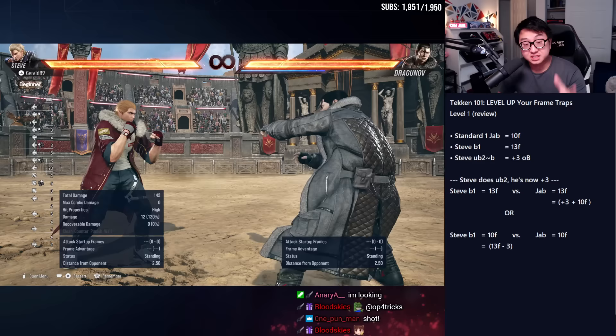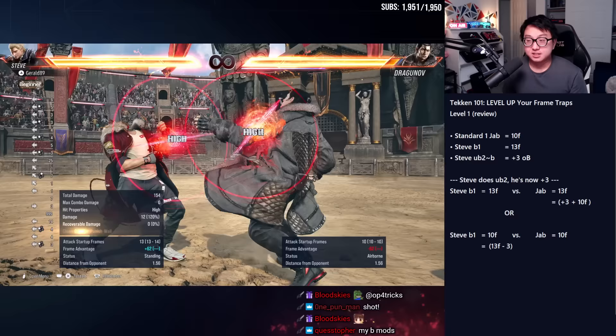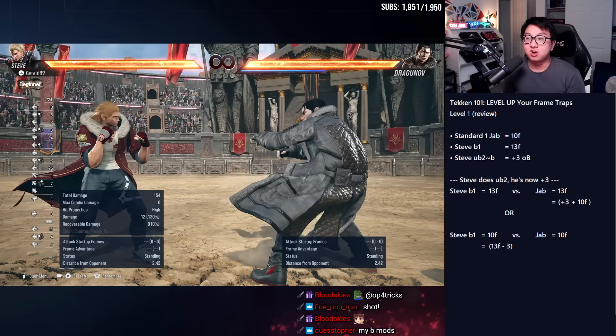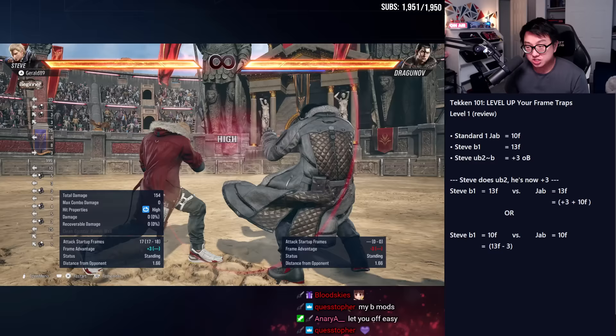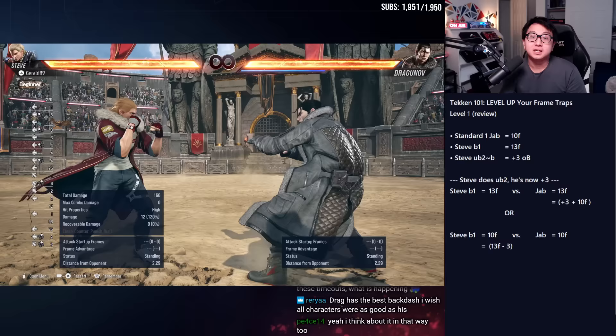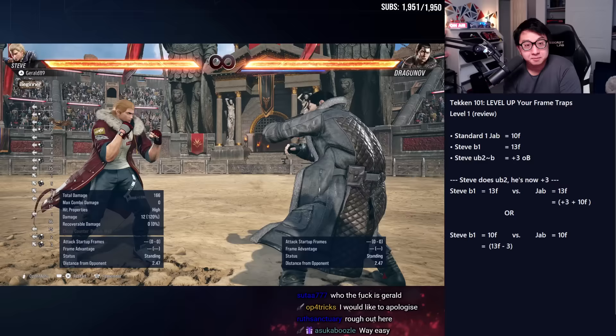The way I think about it is applying the math to the other side: think of Steve's back one being sped up or happening sooner by three frames, so now it's a 10-frame back one matching Dragunov's 10-frame jab. I like thinking of it this way because it makes the math easier for finding what frame-traps what. If I know one character has a really strong 11-frame option, I just say — in a plus-three situation — I know all my options faster than 11 frames. Pick whatever's easier for you.